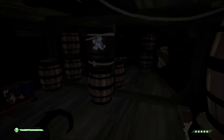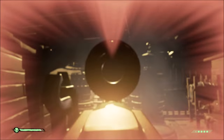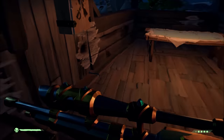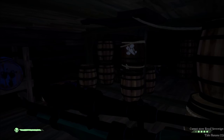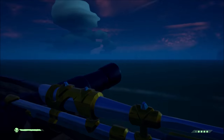Whenever an explosive barrel blows up on your ship, it will always put the same amount of holes: one, two, three, four — it always puts exactly four holes in your ship, no more and no less. If you're inside the range, you get all four holes; outside the range, none.